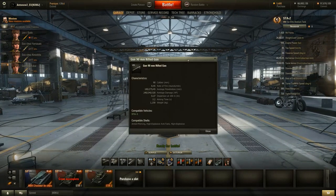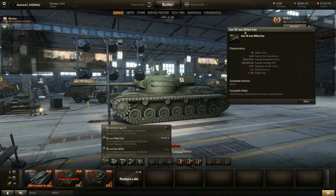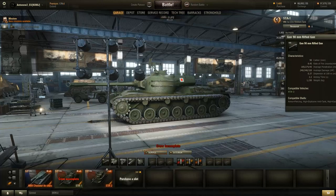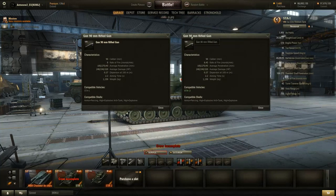The gun is somewhat interesting because it is not the same gun that the STA-1 uses — it is the second best gun of the STA-1. The top gun on the STA-1 is the 90mm Type 61, but the STA-2 uses the 90mm rifled gun. The characteristics are somewhat similar: the caliber is obviously the same, the rate of fire is slightly better on the STA-2, and the penetration is the same at 185mm. That is not very good really. In tier 8 battles you will usually be able to penetrate most vehicles, but the problem is that the STA-2, like the AMX CDC and the Panther 8.8, doesn't get premium matchmaking. So you will face tier 10 vehicles, and in tier 9 and 10 games 185mm of penetration is somewhat mediocre.